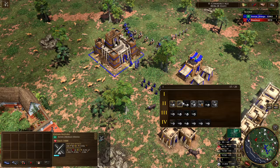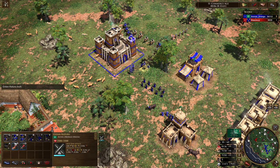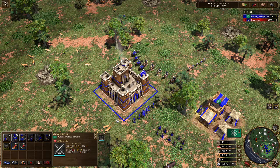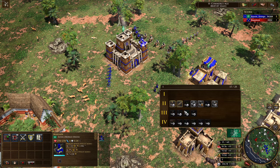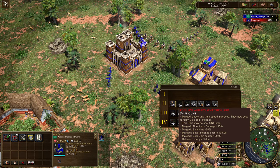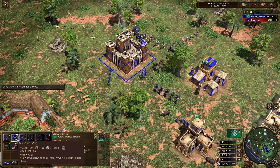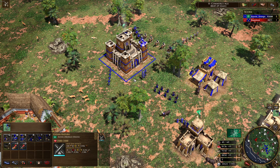The next unit we're going to be talking about is the Magadite. The unit costs influence to make — 200 influence — so they're quite expensive units. They're also a musketeer unit but they're a little bit strange. They've got a bonus against mercenaries, which isn't the most useful bonus, but they also have a very high health pool and 20% range resist. They don't have any real multipliers, but you can change that by sending in the Dane guns card, which changes the cost to 100 coin plus 100 influence, splitting it so your influence requirement isn't as large.